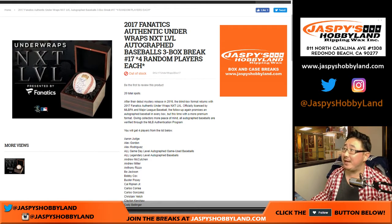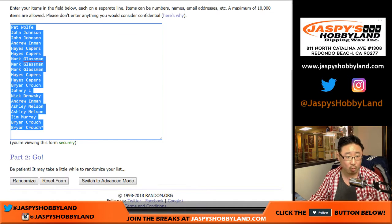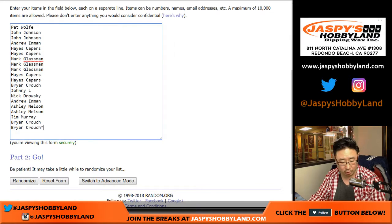Good evening everyone. Joe for JazzBaseHobbyLine.com with another 3-box random player break, number 17, of 2017 Fanatics Authentic Underwraps Next Level Autograph Baseballs. Big thanks to these folks for getting to the action. One spot gets you 4 players, so let's quadruple you up.